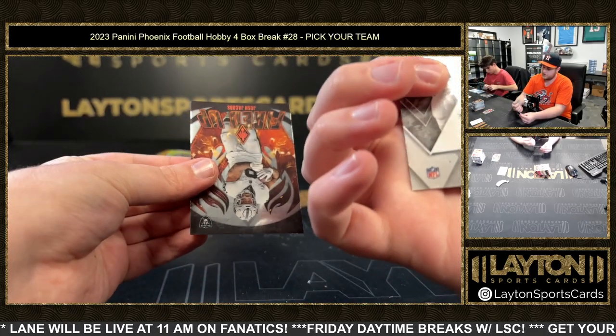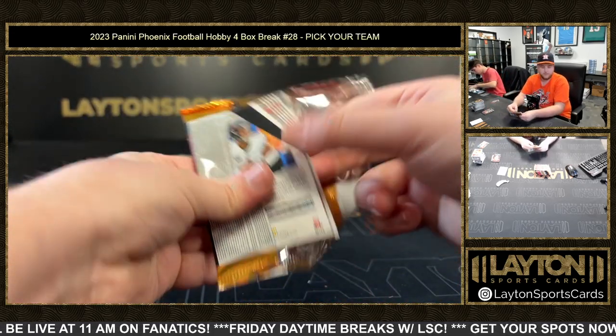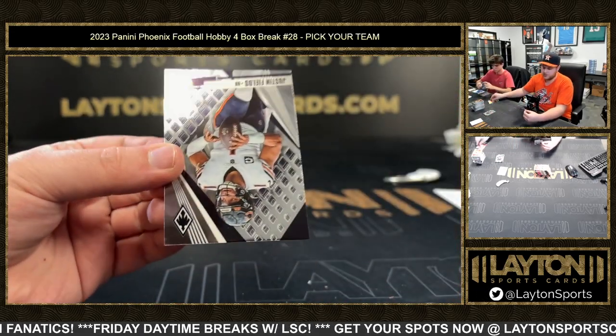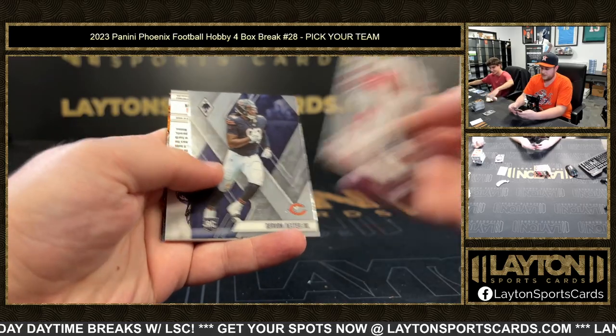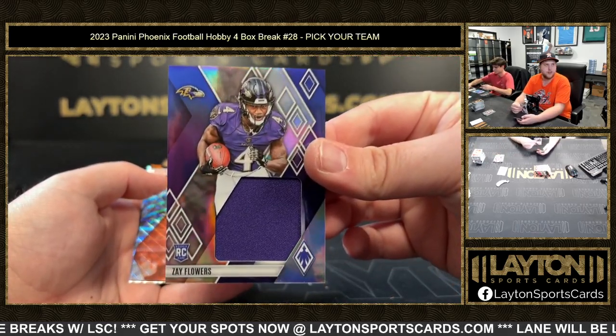Red Kelly Ringo 250. Josh Jacobs fire it up. Jordan Addison. Jair Brown yellow 275. Zay Flowers to 199 on the jumbo rookie jersey. Congrats Ravens.